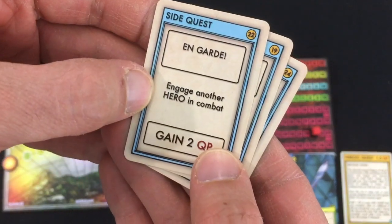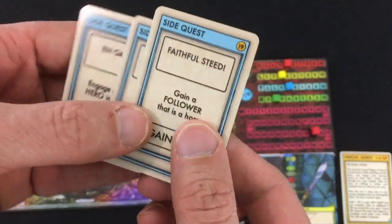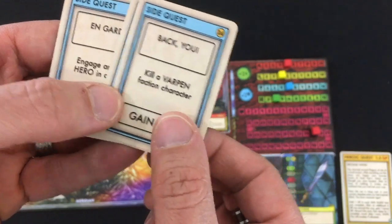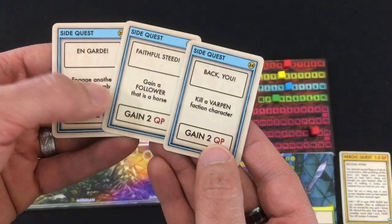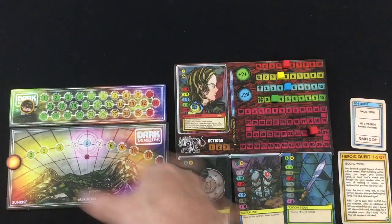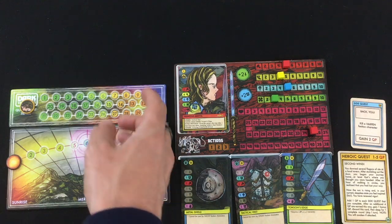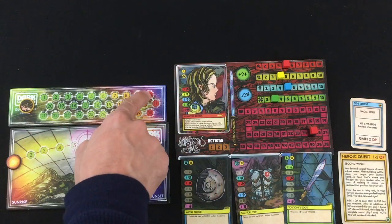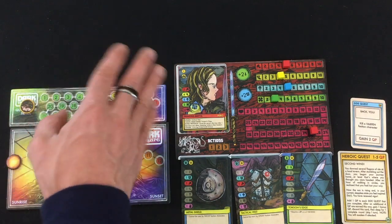I mentioned side quests — you start with 3 of them. You've got En Garde: engage another hero in combat. Even in a 1-player game you can solo other heroes. Gain a follower that is a horse, or kill a Varpin faction character. Each of those is worth 2 quest points, or with my current heroic quest, 3 quest points. In solo you can either get as many quest points as possible and compare to a chart, or try to get 10 quest points in 6 turns, or 20 quest points in 12 turns. Let's go for 20 quest points.